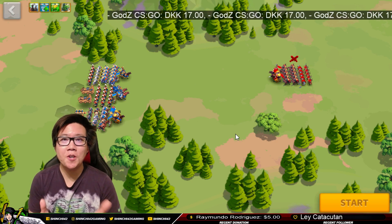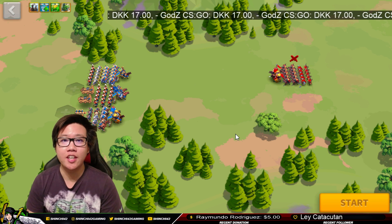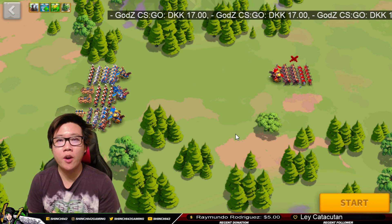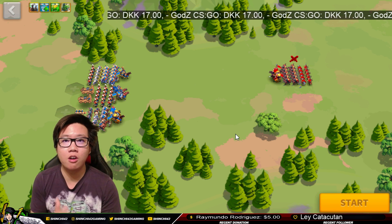Most of you guys already know what Expedition is, but if you don't, there is a campaign tab and you can click that to get to the Expedition. Expedition is very useful — you can get a lot of rewards by completing it. But I don't want to spend too much time on that because I'm here to explain multiple selection of troops and unrestricted movement.